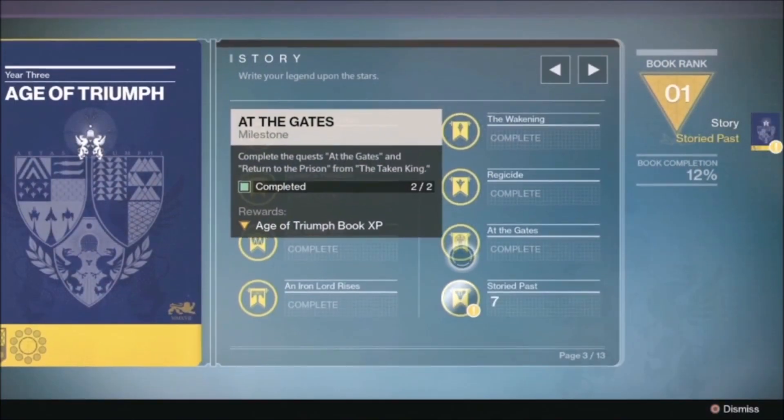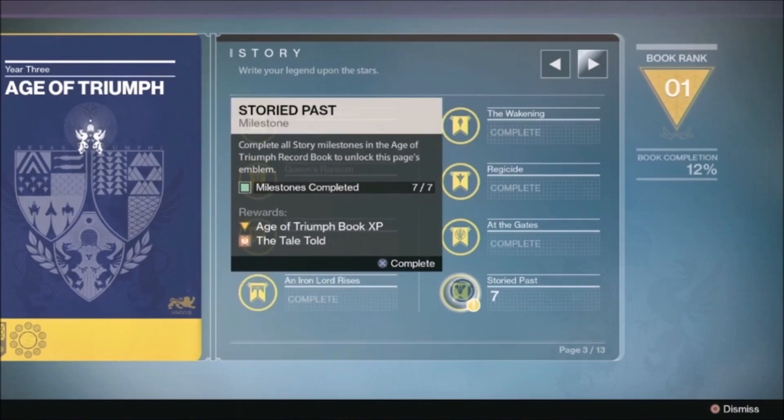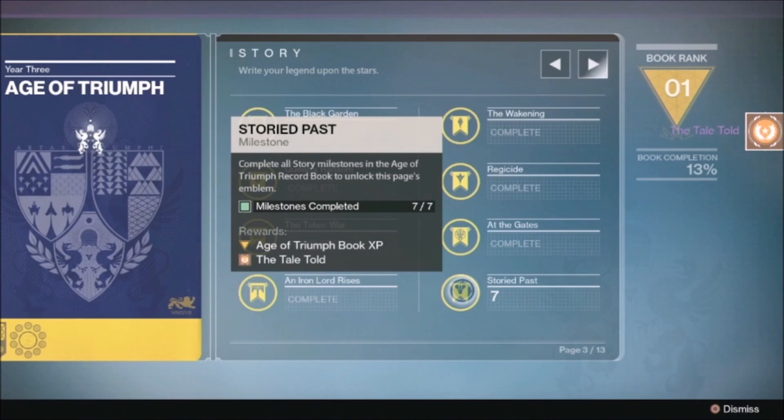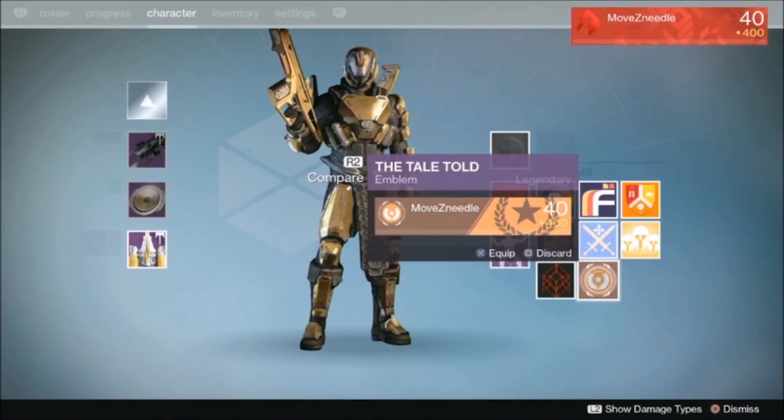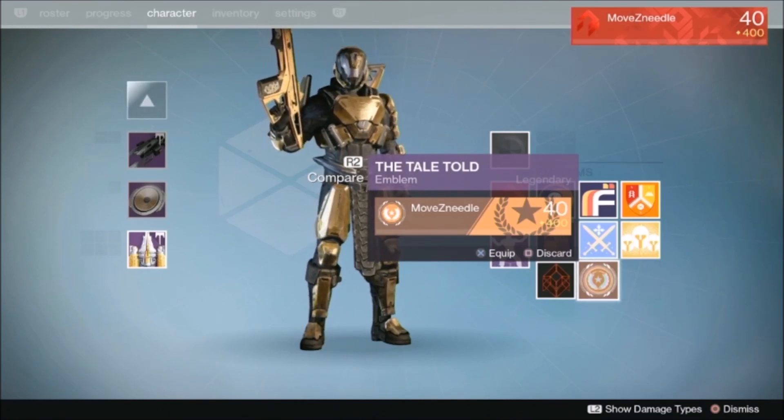This is what it looks like, and you can even personalize it with your own gamertag or PSN ID. You can also earn rewards from completing certain pages of the record book. For example, if you complete all the story missions on page 3, you unlock the Tale Told emblem. So you get rewards for ranking up the record book and for completing certain pages within it — in short, lots of new emblems to earn.